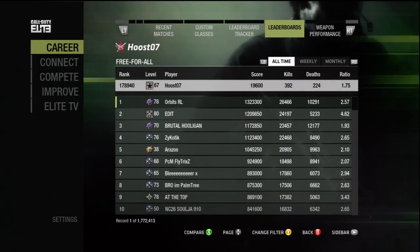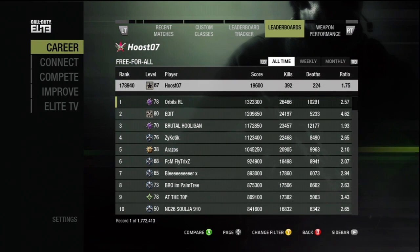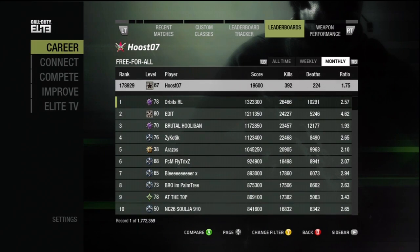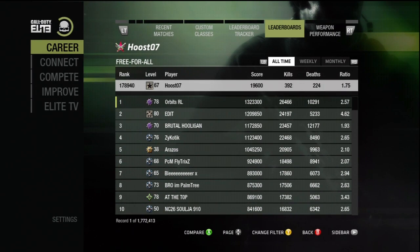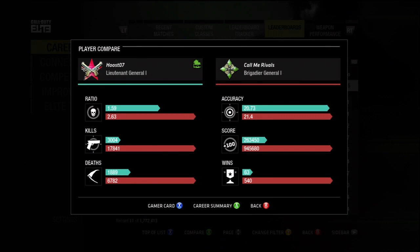The next tab is the global leaderboards. This will show you your rank and where you compare to all players in the world. Again, sorted by all time, weekly, as well as monthly options. You can also navigate to a player and compare your statistics versus theirs, showing off ratio, kills, deaths, accuracy, score, and wins.